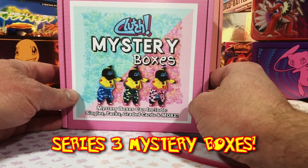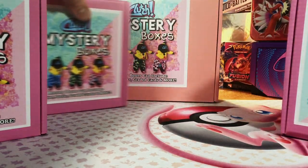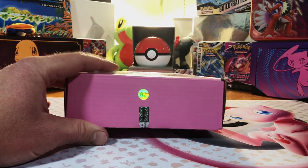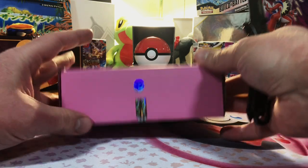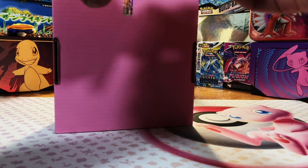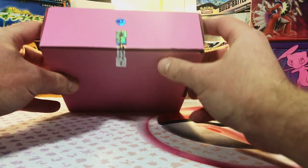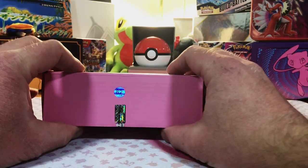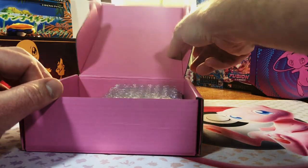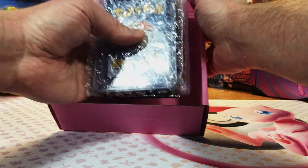Today we got Clutch Card Series 3 Mystery Boxes. We got four different tiers. Let's get into it. Hey everybody, welcome back to the channel. We're back with Clutch Card's Mystery Boxes — this is their Series 3. We got four tiers: the Pokeball, Great Ball, Ultra Ball, and Master Ball. Each costs a different amount, each with bigger and better hits as we go up. We're going to start with the Pokeball tier — $100 worth. We got a little bit of everything: raw cards, a booster pack, and a graded card.